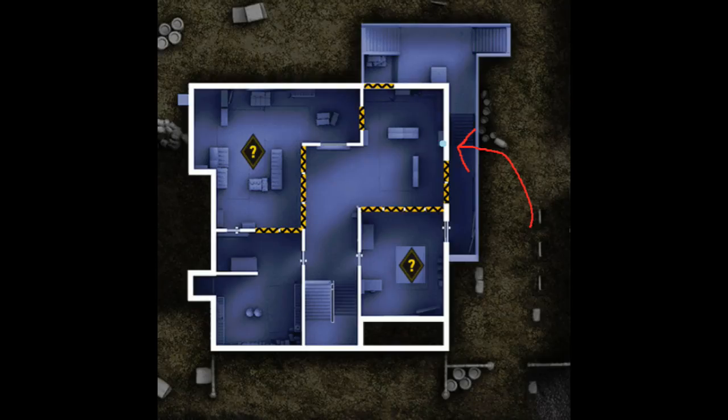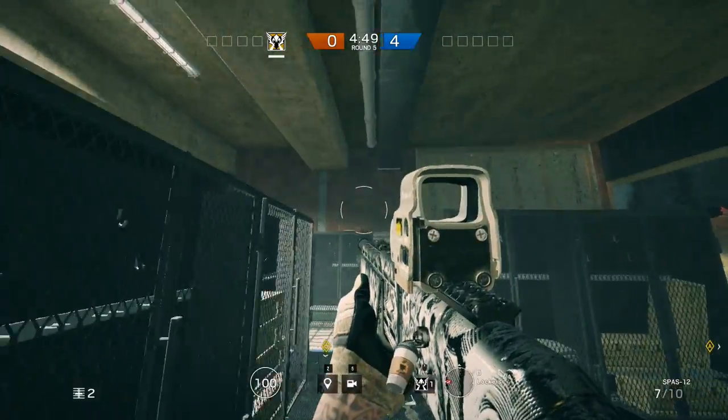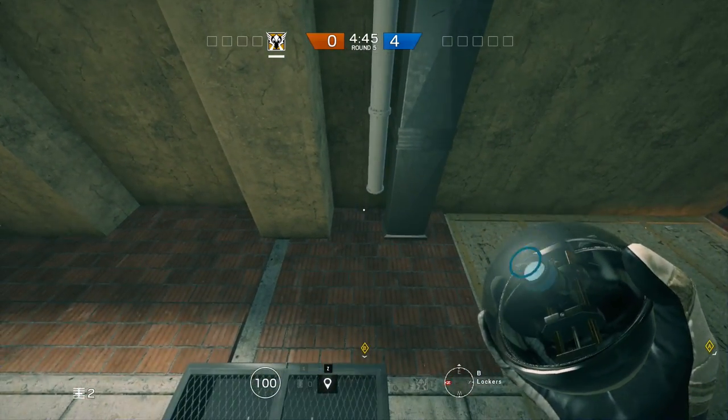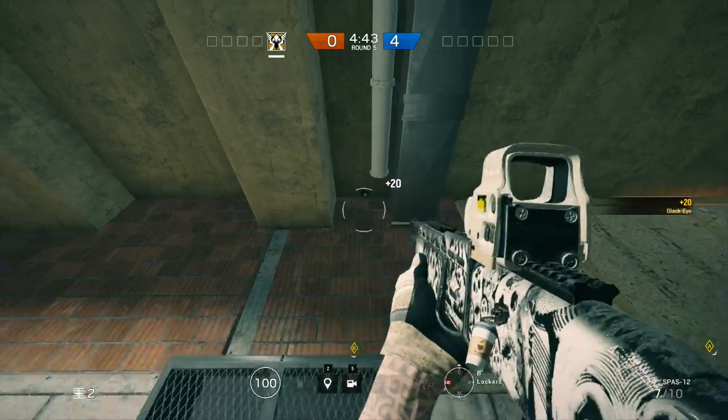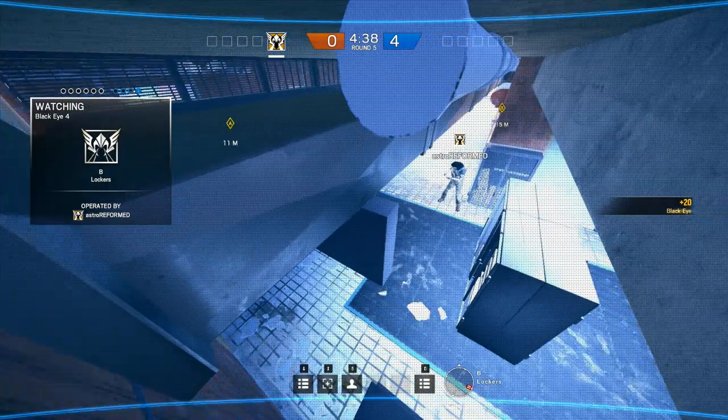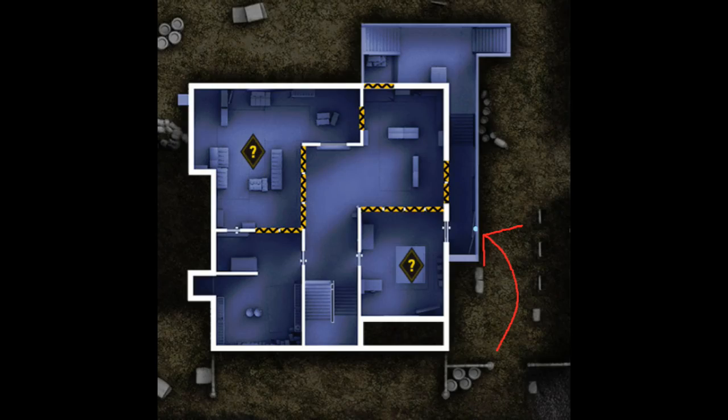This next camera can be placed above the lockers so that you can give your teammates information about the attackers' positions once they've breached the lockers area. It can be a very powerful tool because it's almost impossible to see for the attackers unless they're actively looking for it, and it also lets you get a good read on their positions and where they're going to be peeking next.